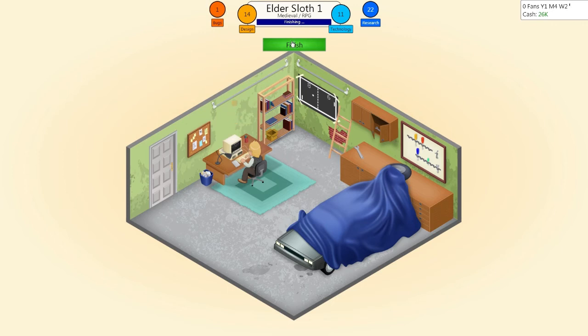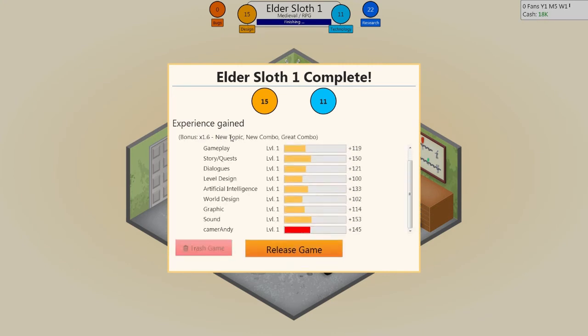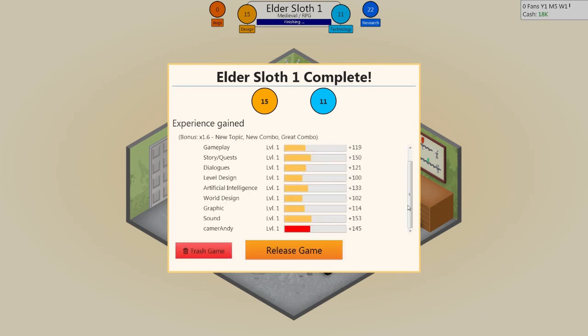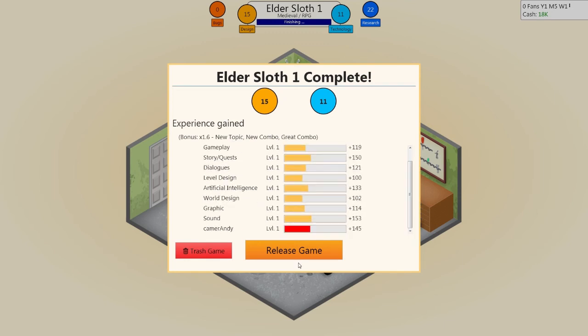I'm going to wait until these bugs disappear and see if he pumps anything into those two areas, because sometimes just waiting can get you a bug fix. No, I'm going to release it anyway because I'm losing money. Here we go — I'm getting bonuses for a new topic, a new combo, and a great combo, and I'm leveling up in different areas of the game.